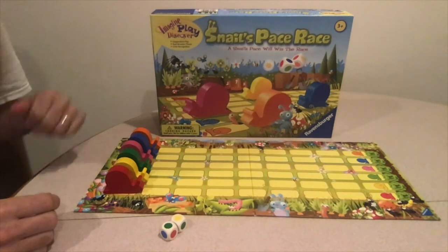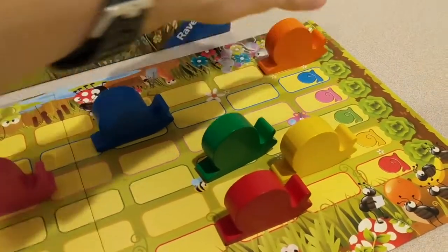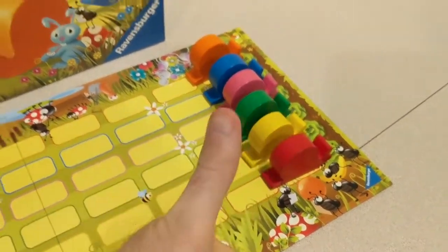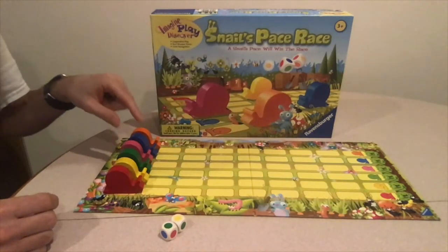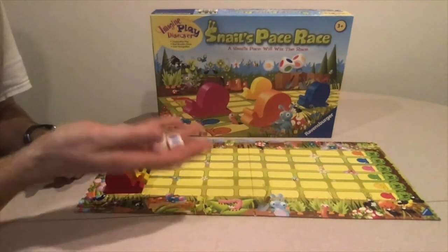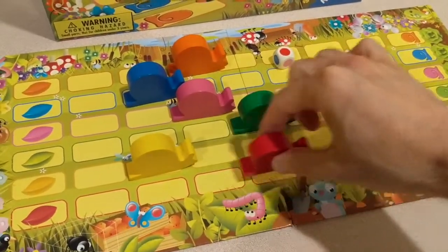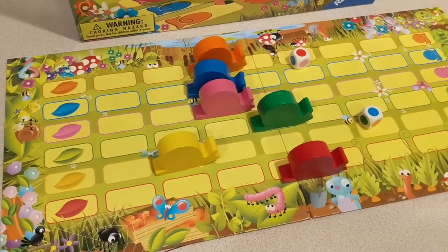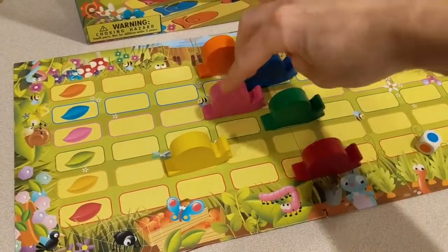The object of the game is to correctly guess which snail will cross the line first and last. Each player first guesses which snail will cross the line first and last. The youngest player goes first and rolls both dice at the same time. Based on the colors shown on the die, they move the corresponding colored snails one space forward for each color shown.